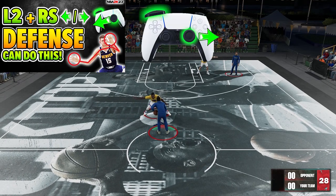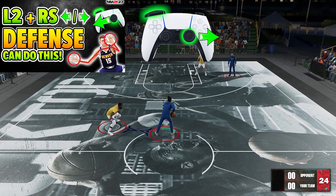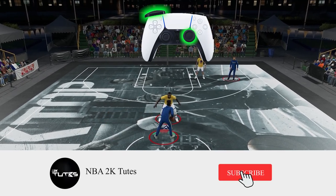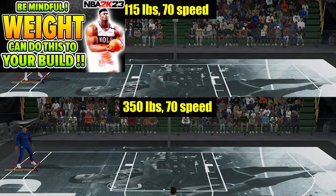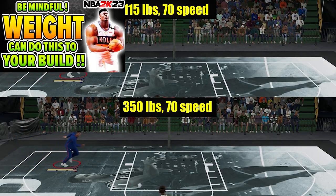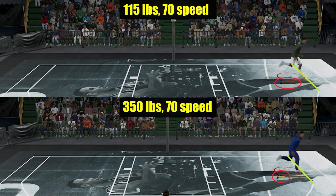Next one: the L2 plus ride stick on a side defense video. The focal point is that there's another way to defend a passing lane by holding the ride stick on the sides. After that: the weight affects stamina video. This is about how your weight can really affect the draining of your stamina — the heavier your player is, the quicker it drains stamina.